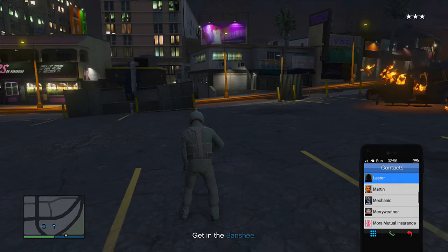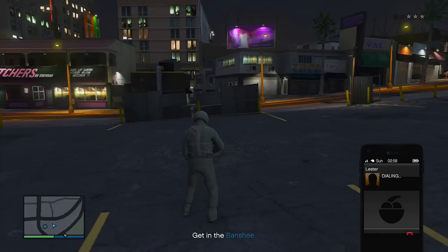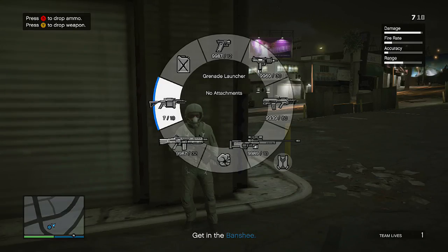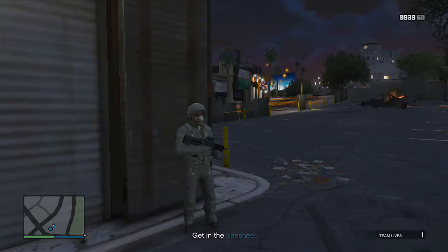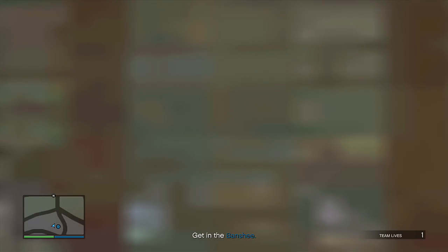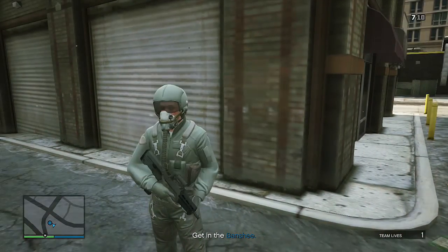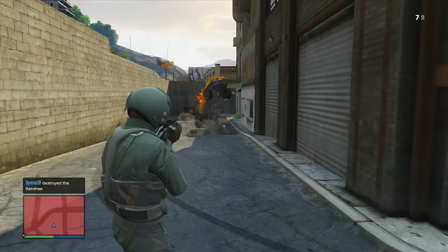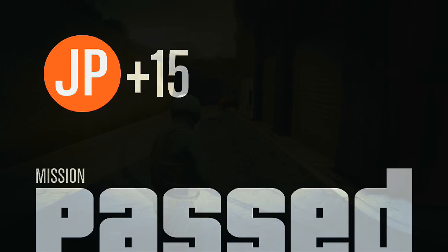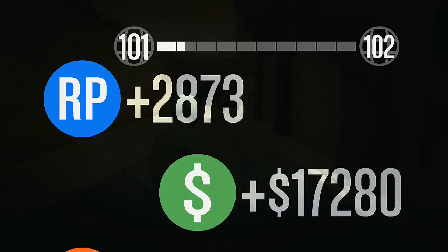As soon as you've blown the vehicles up you will get a wanted level. All you want to do is call up Leicester to remove the wanted level, and your job is now done. It literally takes no longer than a minute. From there is where the AFK side of things come into play — simply wait around for six minutes, that's all you have to do. After the six minutes, blow up the banshee you parked in the alleyway and that will glitch the mission, passing it and getting you 15k to 20k. As you can see, we just passed the mission and gained 17,000 cash for barely doing anything.